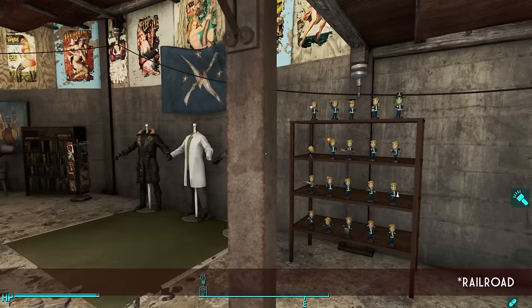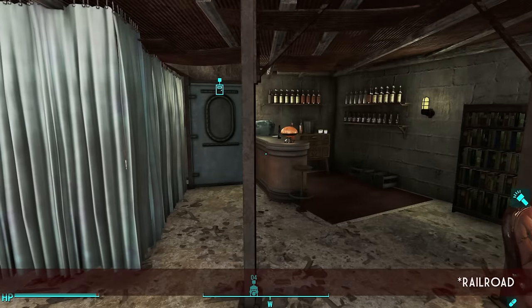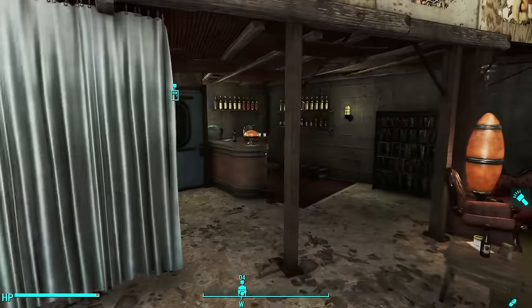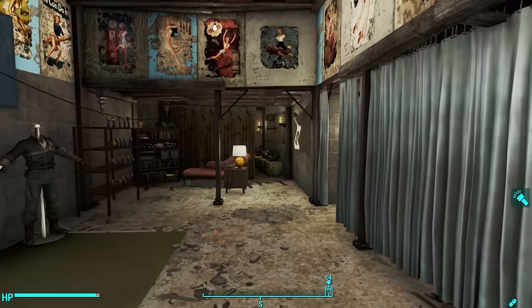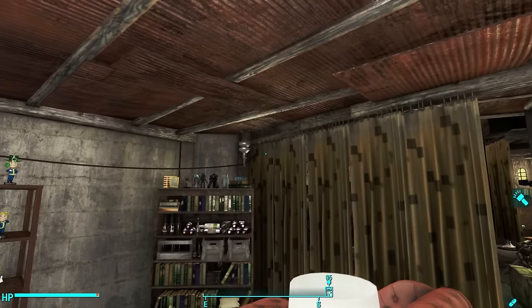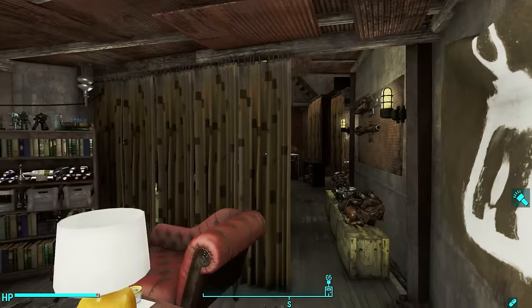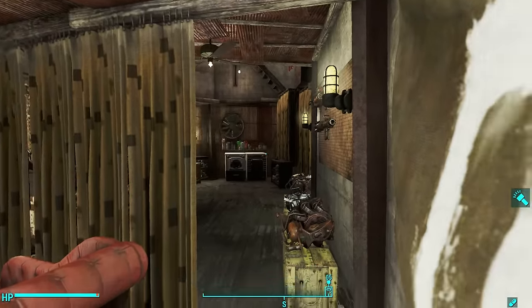As you can see, this is the public entertainment area — the bar and public seating — where you can have company over, use the restroom, drink, et cetera. Now, onto the private area. I decided to make this private with some of these lovely curtains that came with the mod I linked to.